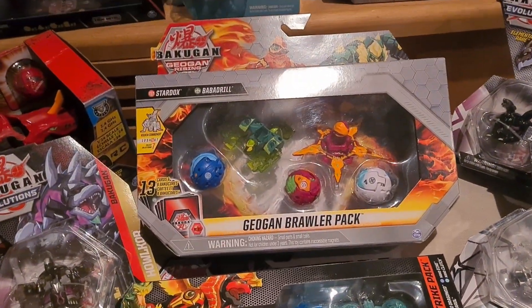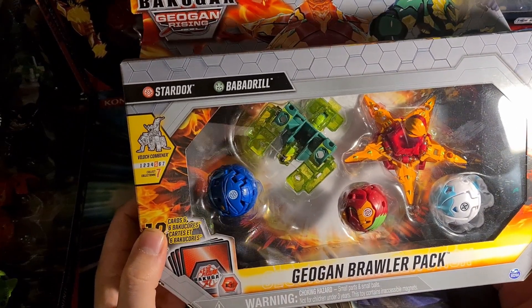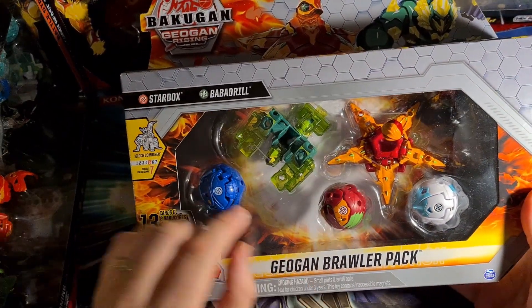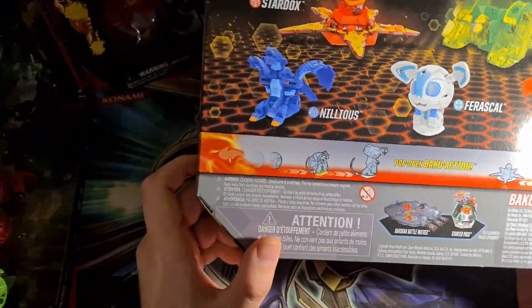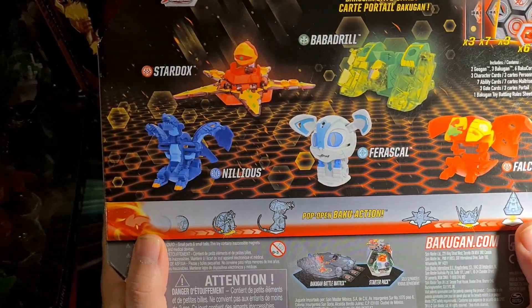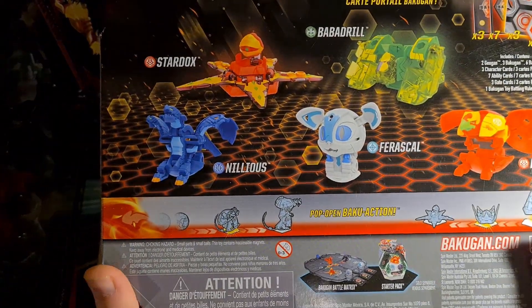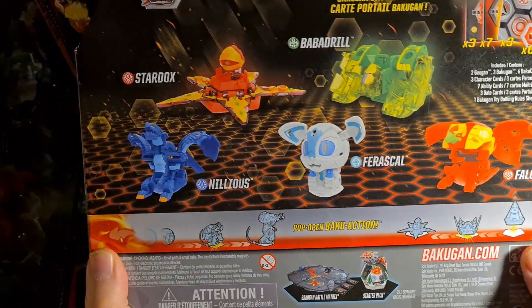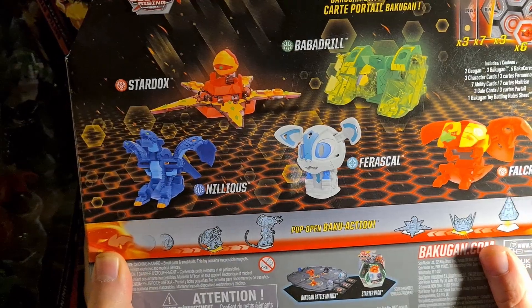Today we are starting off with the Geogun Brawler pack. We've got Pyrus Stardox and Ventus Babadrill, and we also have an Aquas, a Pyrus, and another Haos one. Let's turn them around and see exactly what they are. We have Aquas Nilius, Haos Frascal — most people say it resembles Cubo — and a Pyrus Velcron. Looks pretty awesome. Let's get through it.